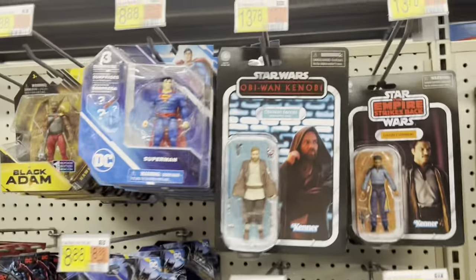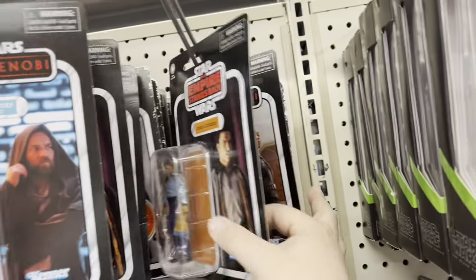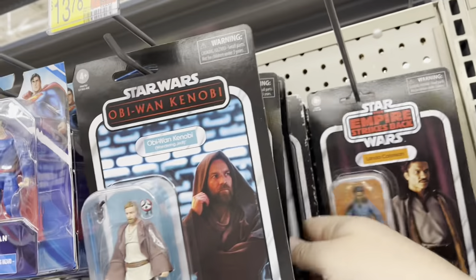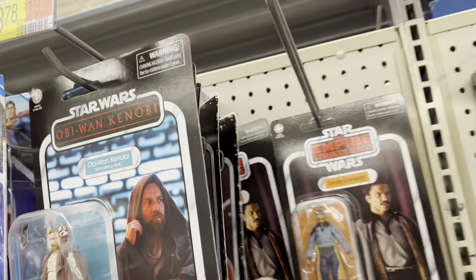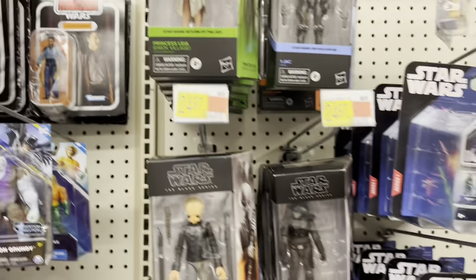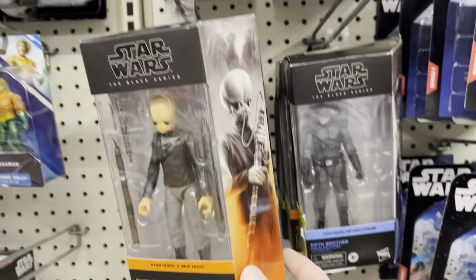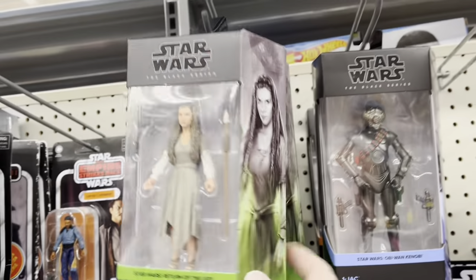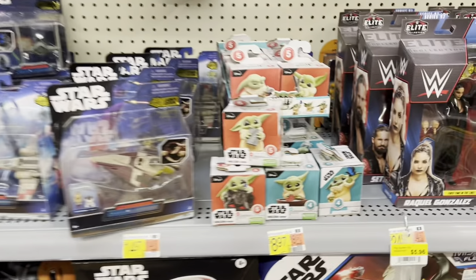Got Star Wars over here — got Obi-Wan, Lando's, there's Reva and Retro Reva, Fifth Brother Inquisitor. Got some Black Series over here, there's Fifth Brother, Figuring Dan, Leia, Obi-Wan Jack. Some Micro Galaxy down here, whole bunch of Grogu's.